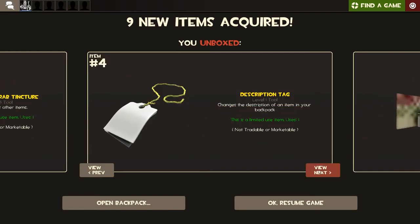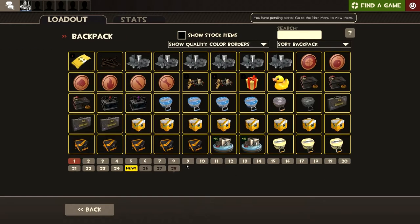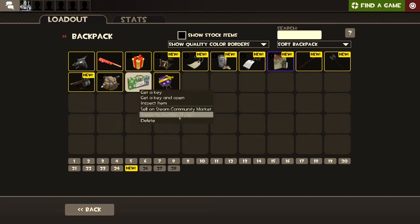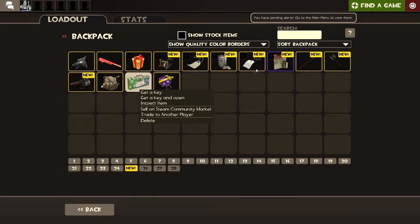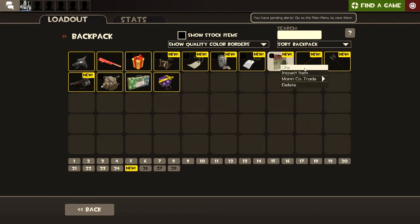Life is good. Now with the Smithmas sweater war paint — how do we use it? We got a war paint case: paint your masterpiece with one of these community-made war paints. You need a key to open a war paint case. We also got a cosmetic case — those drop too — and this is what we can use.